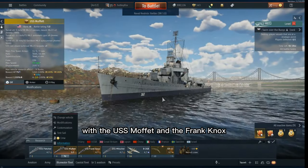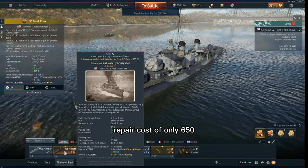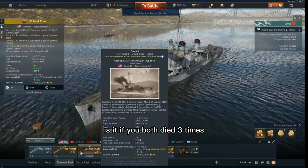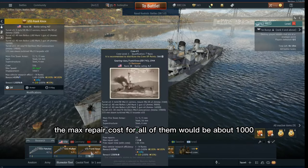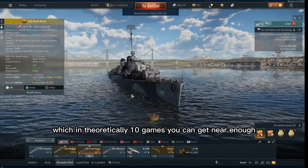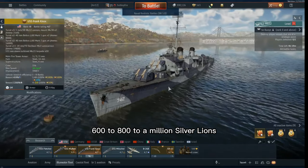300k now — and that's just one game with the USS Moffat and the Frank Knox. The best thing about it is that the USS Moffat has a max repair cost of only 650, and so does the Frank Knox. If you both died three times, the max repair cost for all of them would be about 1,000. I made 80,000 that game, so you can profit 79,000 a game — which means in 10 games you can get near enough 600,000 to 800,000 to a million silver lions.